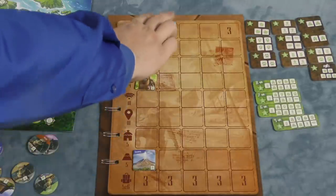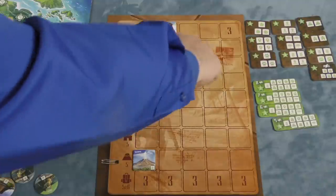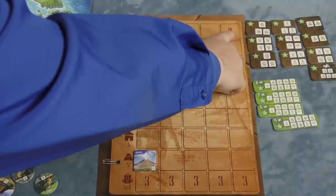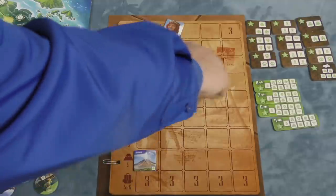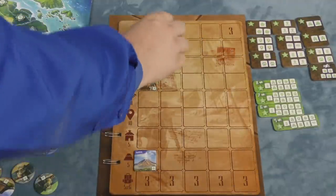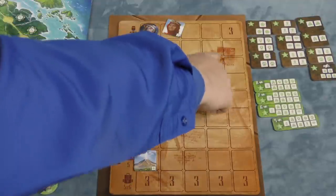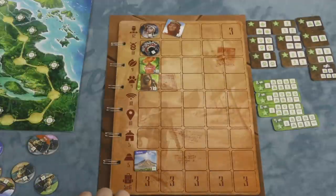At the end of the game, whoever has the most inhabitants gets a bonus of five points, and whoever has the least loses five points. If you get five people, you're going to start stacking them and they'll give you bonus points at the end. For crafts, you get points based on how many you have — not if you only have one, but if you have five, you'll get 20 points.